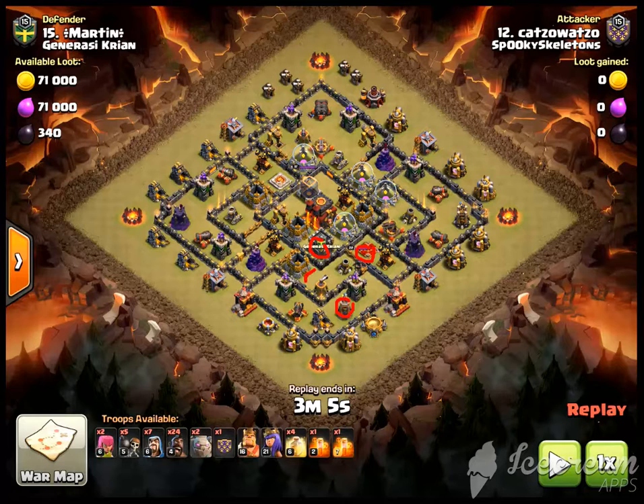As you can see, there are potential bomb spots here, here, here, here, and here — or at least giant bomb spots. There are also some here, and the bomb tower, and as well as here and here.